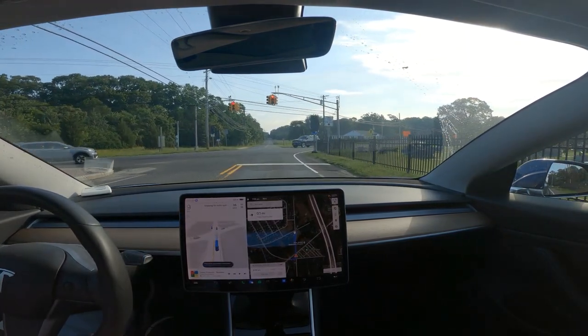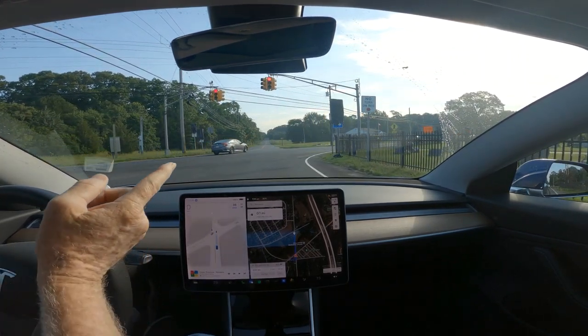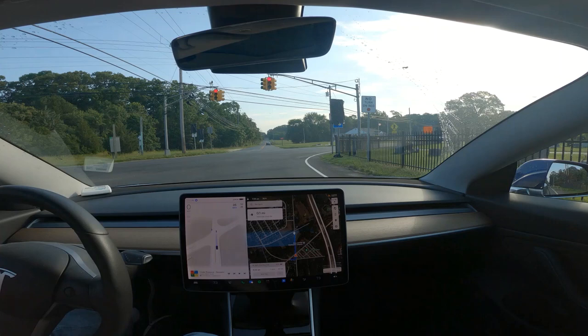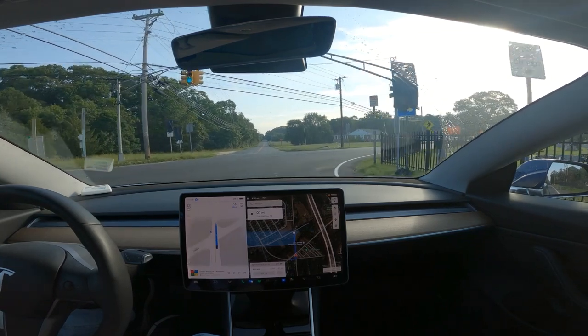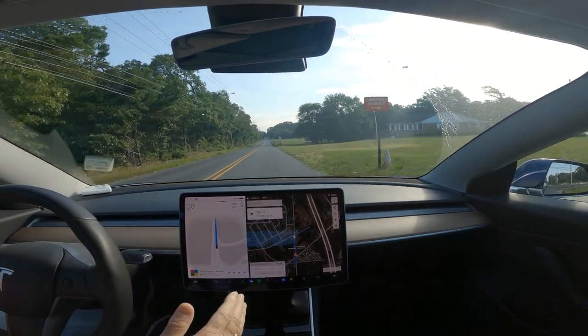Good morning, this is 11.4.4. We are on Old Zion Road and you can see this light is flashing. Every other version of autopilot for over a year since I noticed in February of 2022 it wants to run this light, but it does not want to run this light today. This is the first time ever — this is fantastic. If you're keeping score, it wants to run this light every time except this version, 11.4.4, and I hope they fix this.